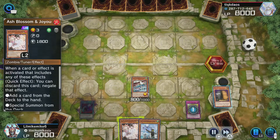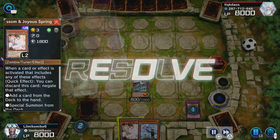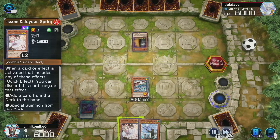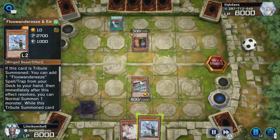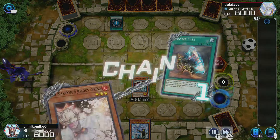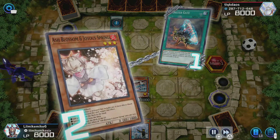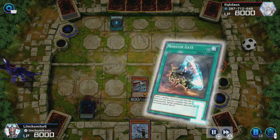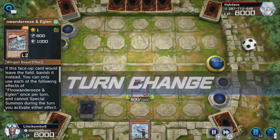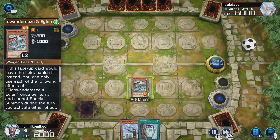Sometimes you draw like a brick when you play Flowanderies. So what I do is I just play Eagling like nothing happened, draw the big boss that I need, and then I just use Harpy's Featherstorm to try to stop whatever they're doing, because they can't activate monster effects when I play Harpy's Featherstorm, which is why I just play Eagling. And then I just kind of hope to draw into something.